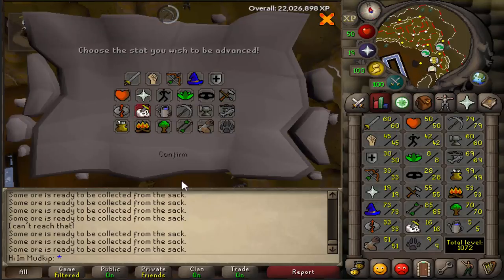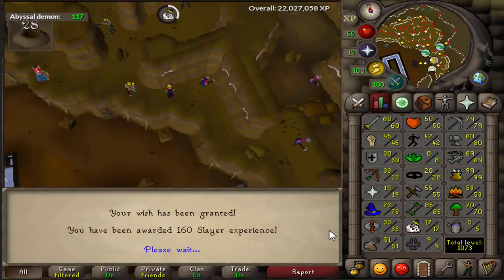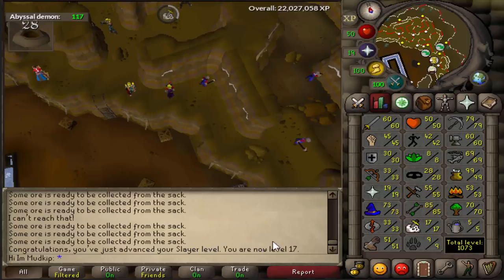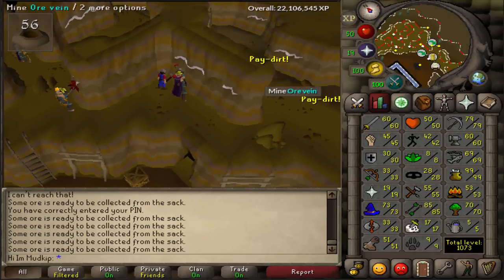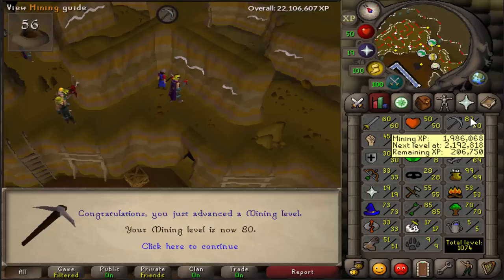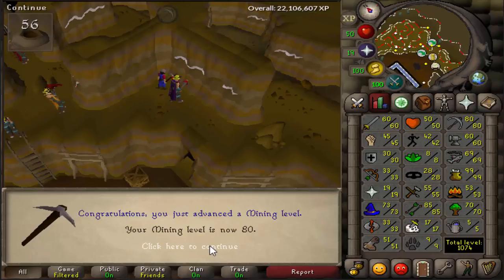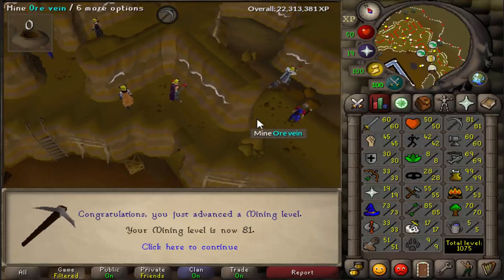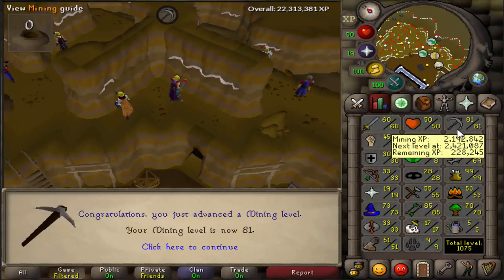I've pretty much just stayed here at Motherload Mine since the last progress video, and I've only left a couple of times to see the surface of the world. I've gotten some XP lamps from Genies, and I used them all on Slayer, ending up getting a couple Slayer levels since the last video. Slayer is such a slow skill, especially from the start. Other than that, I've just been gaining straight up mining XP, averaging like 20 to 25k XP per hour.